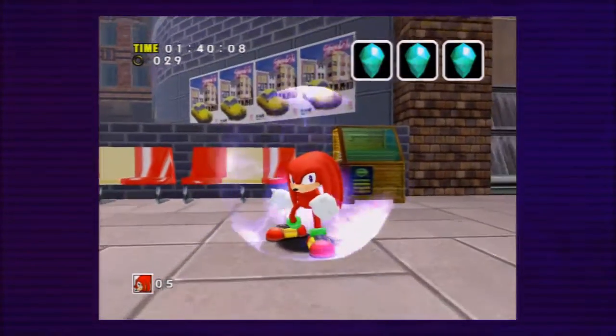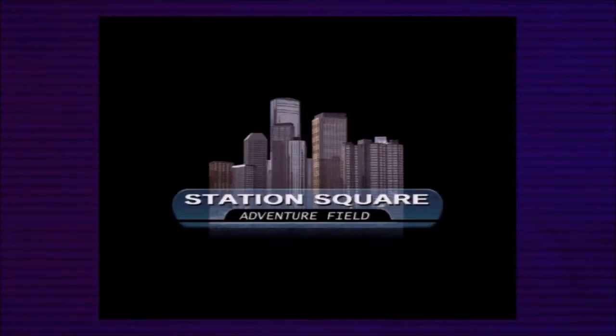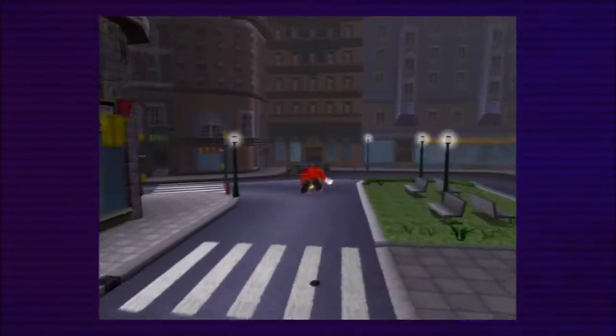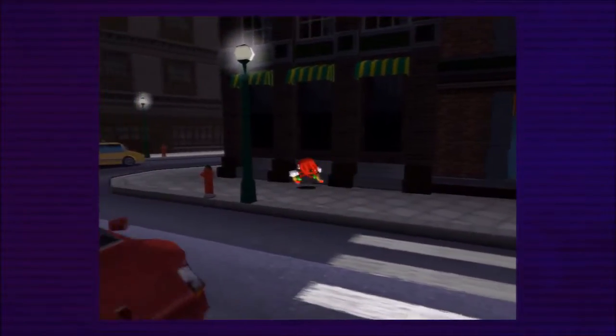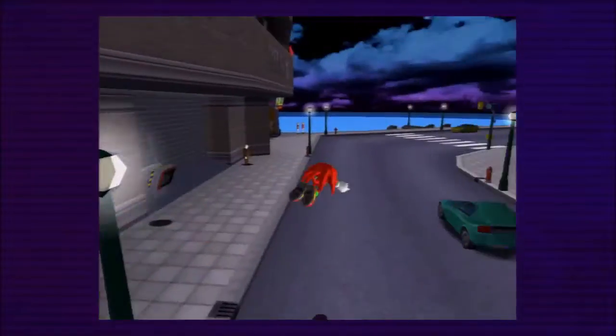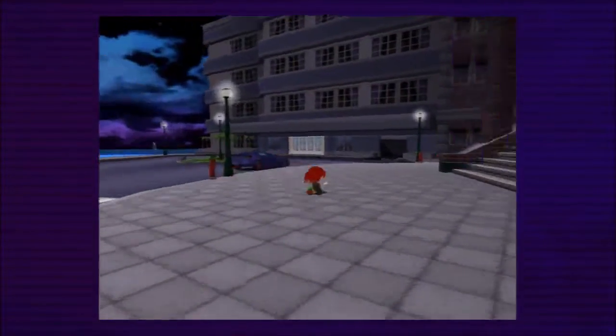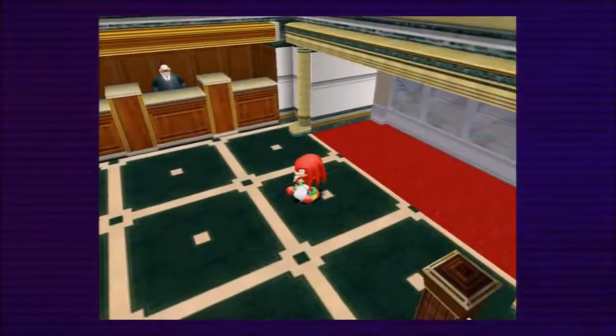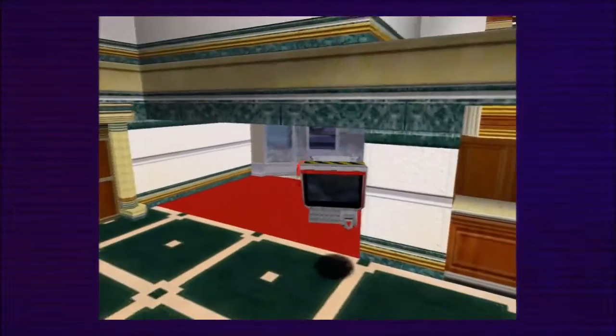Find the emeralds. Alright, it's night time. Usually when it's night time in Station Square, the next stage is usually the casino stage. Let's head over. At least I think that's how it goes. Yeah, it's a casino level.